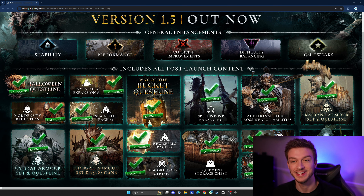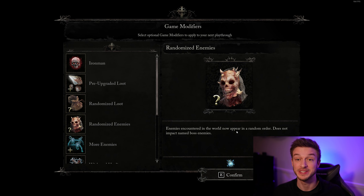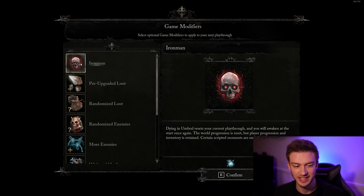Among those updates there's a Halloween quest line which is pretty interesting, inventory expansions, umbral armor, and big armor updates. But today they got their biggest update yet, which adds all these game modifiers to the game.